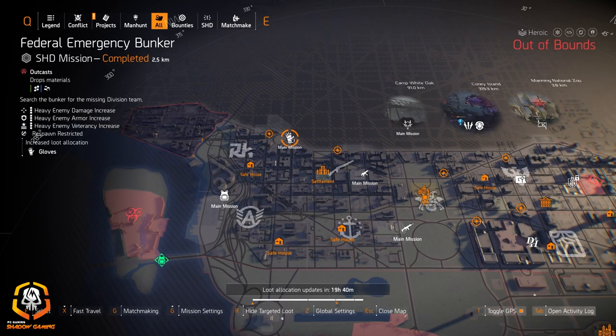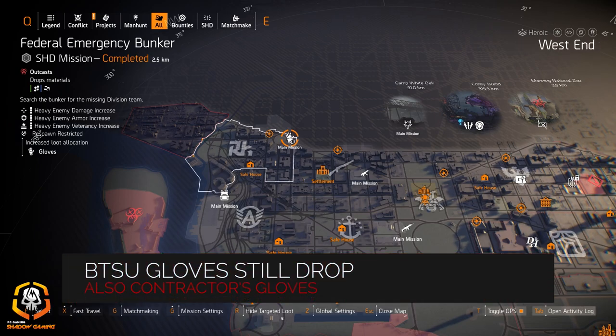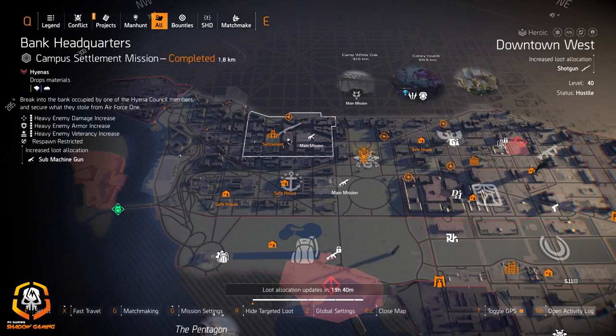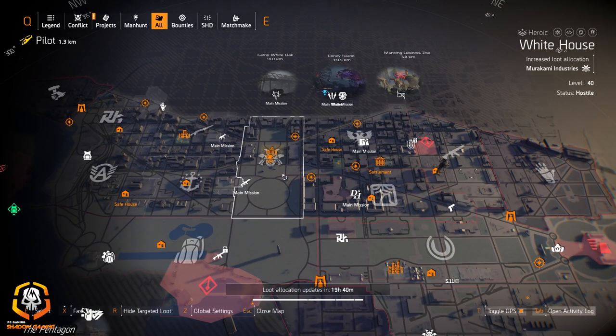Gloves at Federal Emergency Bunker — it's an Outcast mission but you can still get the BTSU Gloves and the Contractors Gloves. Submachine guns at Bank Headquarters if you're looking for the Lady Death, re-farming the Chatterbox, or farming with a friend who can drop the Chatterbox for you if they've already gotten it. Shotguns at Downtown West if you're looking for the Sweet Dreams or a good Military AM870. And of course Murakami Industries at the White House if you need that 10% skill duration — a couple pieces of Murakami isn't bad either.